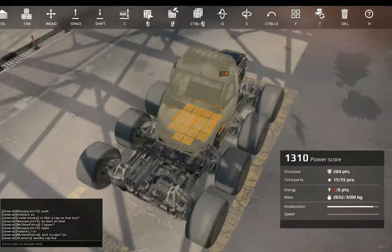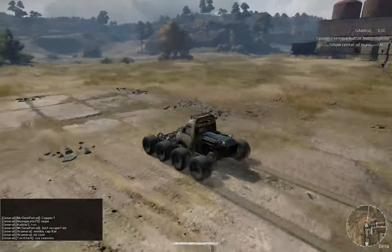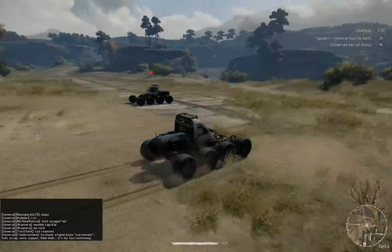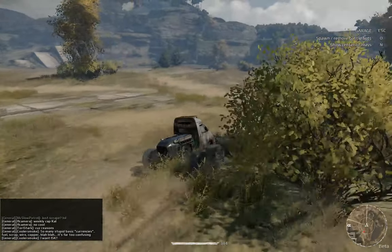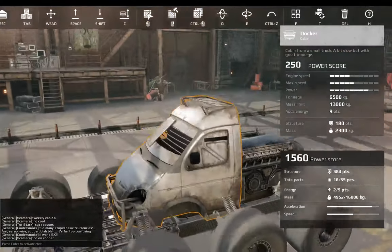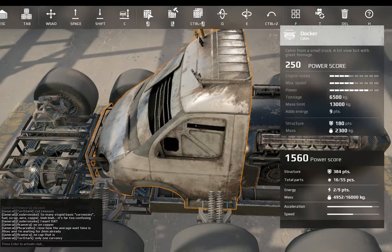The next one is the Docker. The Docker is a heavy class cabin which has much slower acceleration. The stats are 250 power score with 6,500 tonnage and 13,000 mass, 9 energy, 180 points of structure, and 2,300 kg mass.